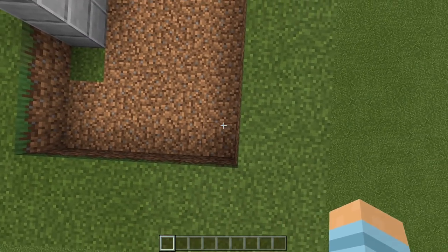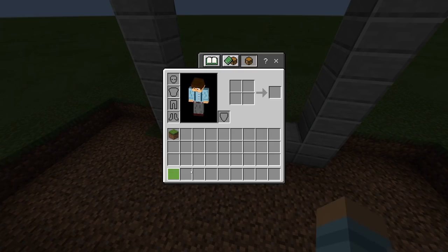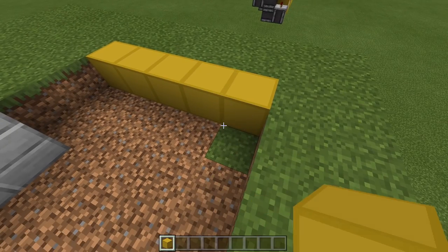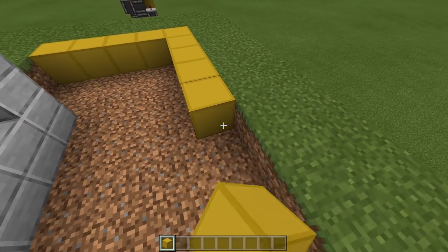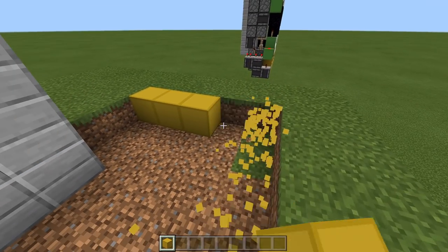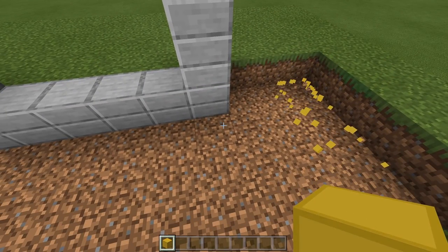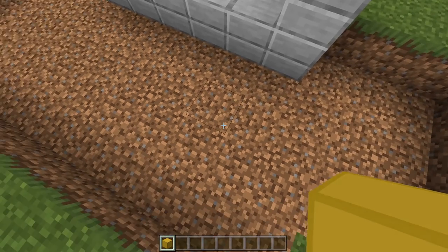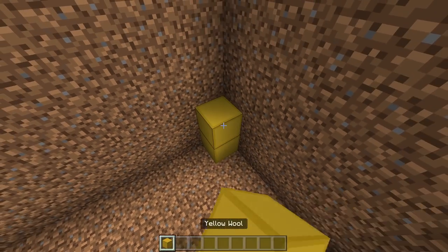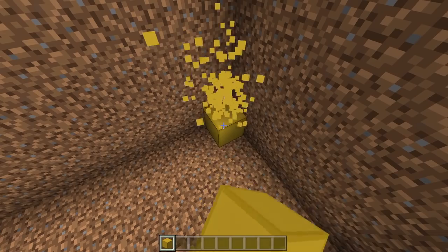So that's five wide by twelve. This hole needs to be five deep — so it's five by twelve by five deep. Our next thing on the to-do list is the piston layout.